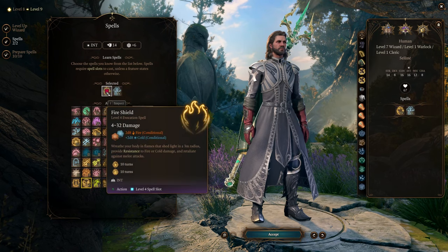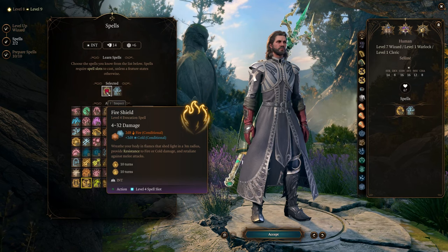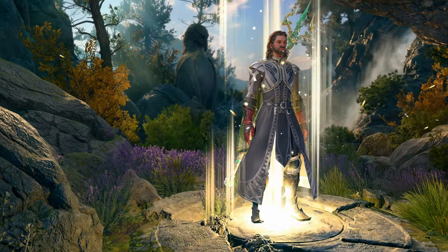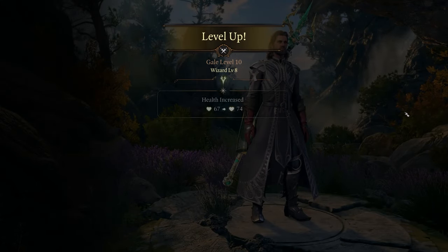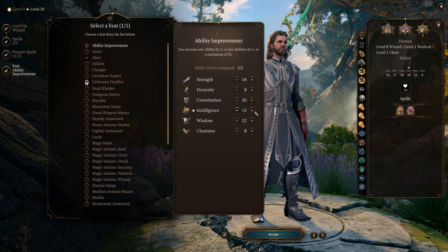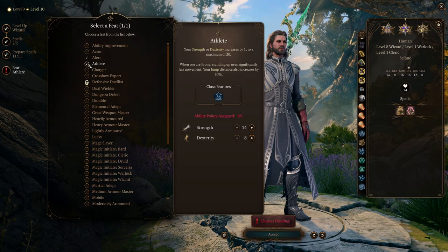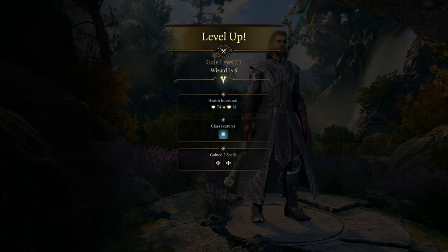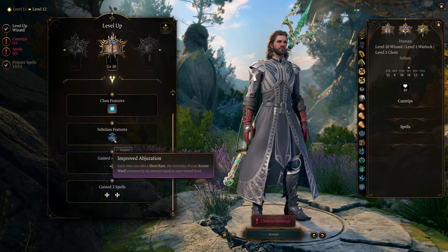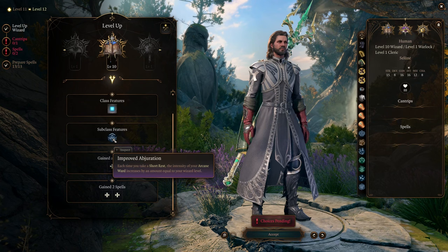At level 7, you want to pick Fire Shield. This spell gives you resistance to cold damage, which syncs perfectly with Armor of Agathys, and it deals 2d8 damage to any enemy that attacks you with melee. It lasts for 10 turns and requires no concentration. As you reach level 8, you get to choose your second feat — boosting your Intelligence by 2 is a solid option. If you reach level 10, you might increase your jumping distance by 50%. At level 9, there's nothing particularly special. However, when you hit level 10, things get interesting with Improved Abjuration — each time you take a short rest, the intensity of your Arcane Ward increases by an amount equal to your wizard level, which is a quick way to replenish your Arcane Ward.